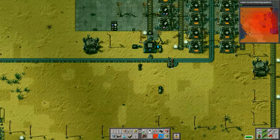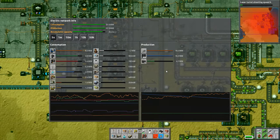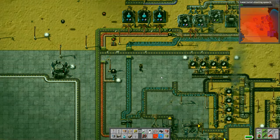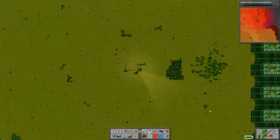I've got everything now that I need to make the satellite. I still need engines, processing units, and steel to make the rocket silo, but we're getting pretty close to completing that one as well. Once we do have that completed we'll then be able to actually start working on the rocket itself.